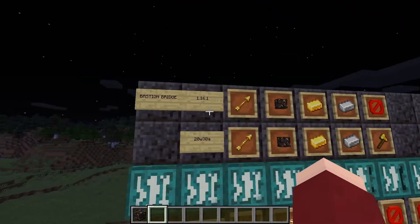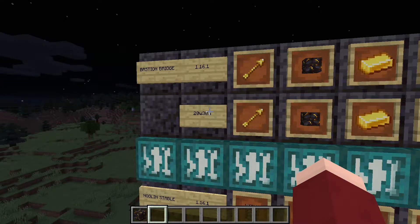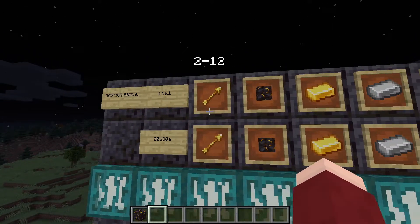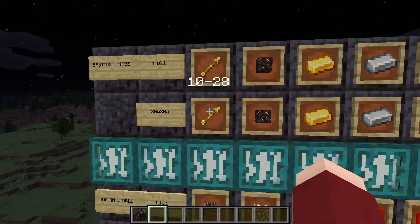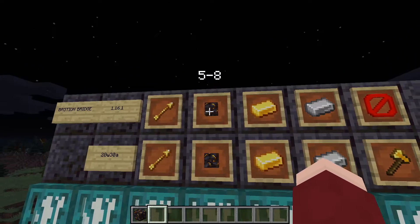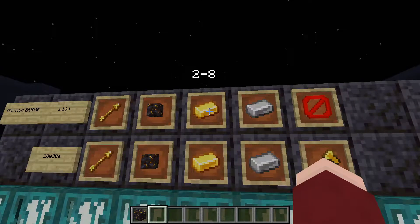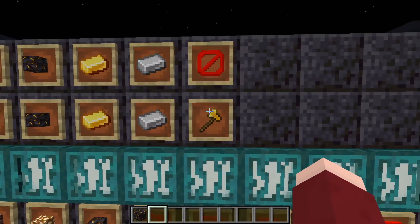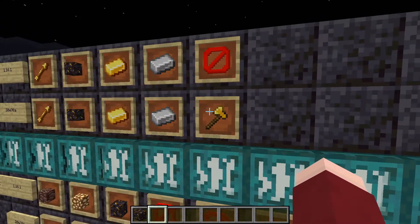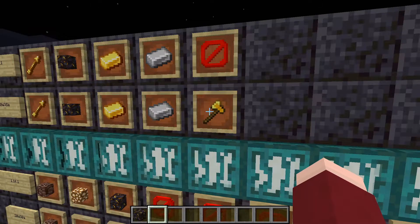On top we've got the 1.16.1 loot and on the bottom we've got the 20w30a loot, showing what it has been changed to. The spectral arrow has been changed from 2–12 up to 10–28. Gilded blackstone from 5–8 up to 8–12. The golden ingot from 2–8 to 4–9. Iron ingot is the same, 2–8 to 4–9. A new addition to this loot table is the golden axe, which was likely added because of the new piglin brute mob that carries a golden axe in the bastions.